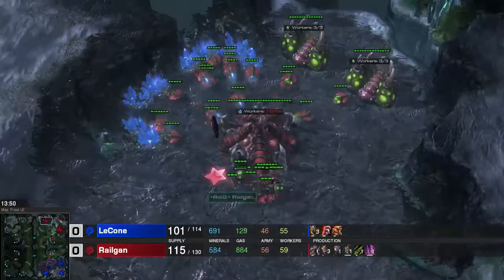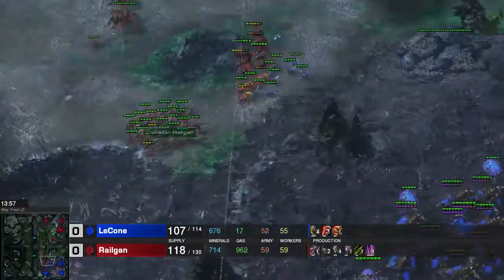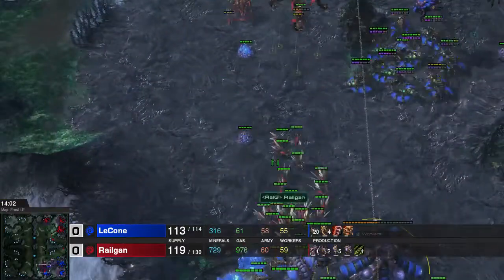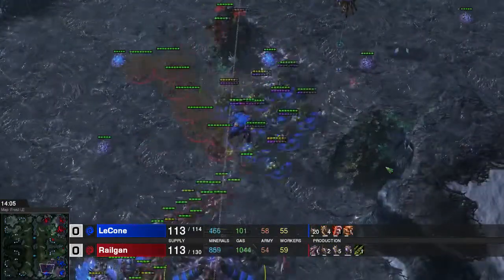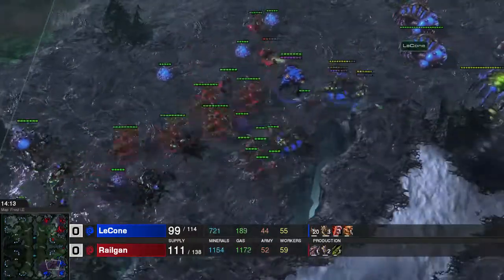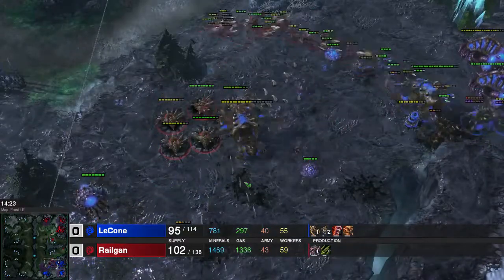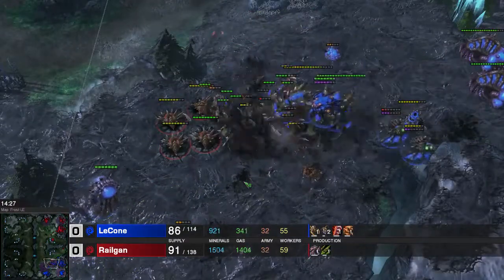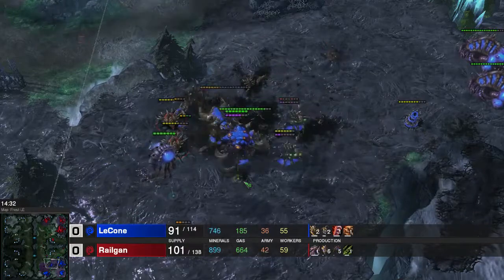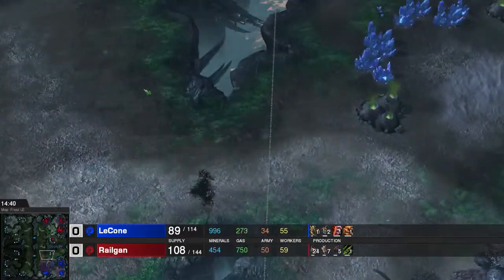It would be really good for me to burrow a couple lurkers at my bases - that would really help. Right here we see the lurkers burrowing in again. I'm trying to surround the queens so my lurkers can do a lot of damage to them. Ultralisks are of course a big problem, but not as big as long as I have vision on them. You can see that Ultralisks are doing a really good job against my lurkers.